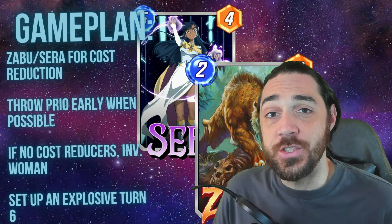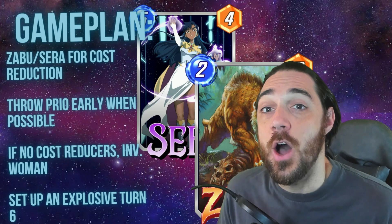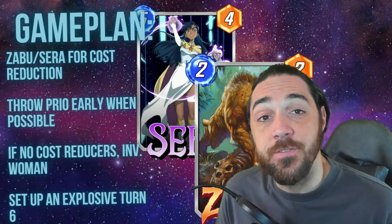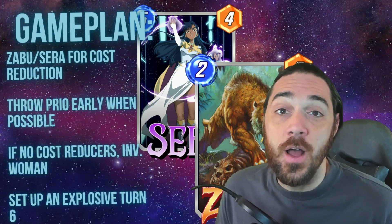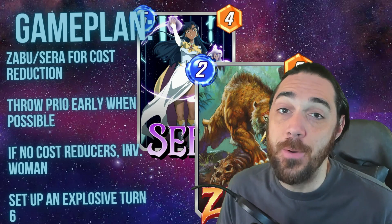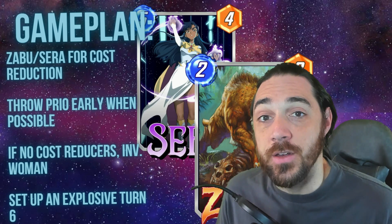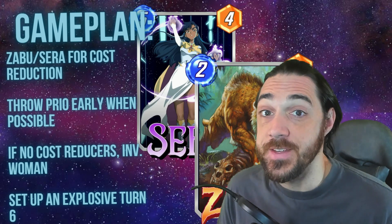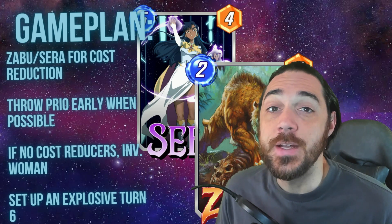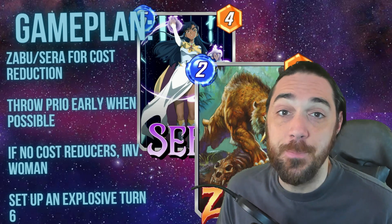Invisible Woman is a really nice way to use your energy without wasting turns and without showing power on the board just yet. My recommendation is to play her mid if your opponent hasn't played much to the board to give you a real clue as to where you should go. Another great place is anywhere you see your opponent lay down a Collector — you can hide a Shadow King back there. Generally you do not want to have priority going into the last turn. You set up an explosive turn six: Miss Marvel plus Dark Hawk plus Shadow King — these are the kinds of turns possible when you have Zabu and Sarah in play.